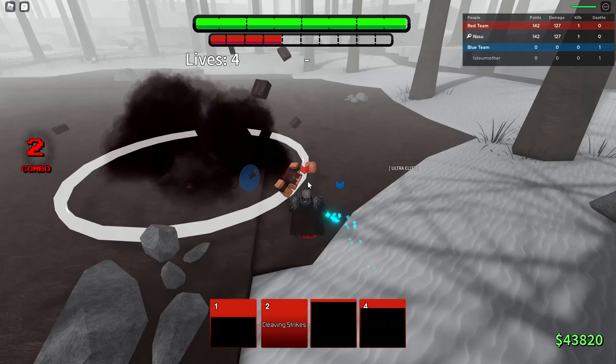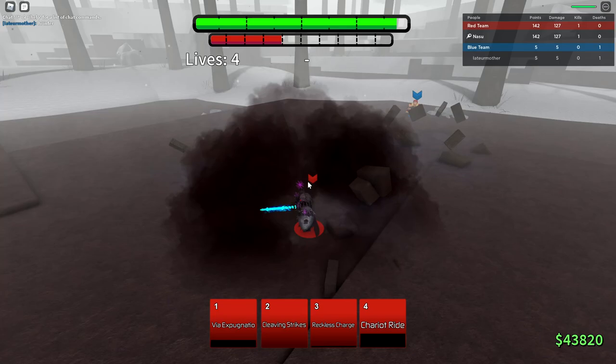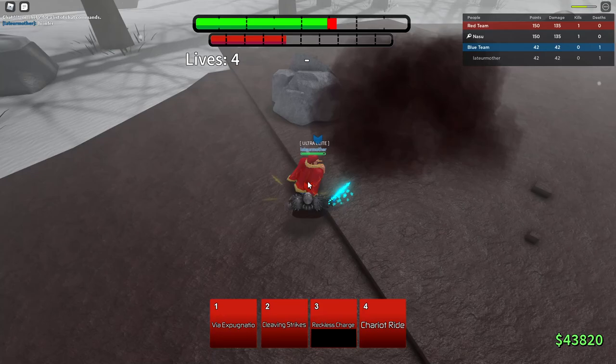Chariot Ram — I missed. I'll just Chariot Ride into him. He blocked it. Block that Reckless Charge, and he's dead. This character is actually pretty good — his Cleaving Strikes don't knock back and you can combo extend with Reckless Charge. He's gonna miss that — I'm gonna go for M1 combo. He Reckless Charged me. I don't want to block that last one because it'll guard break me.